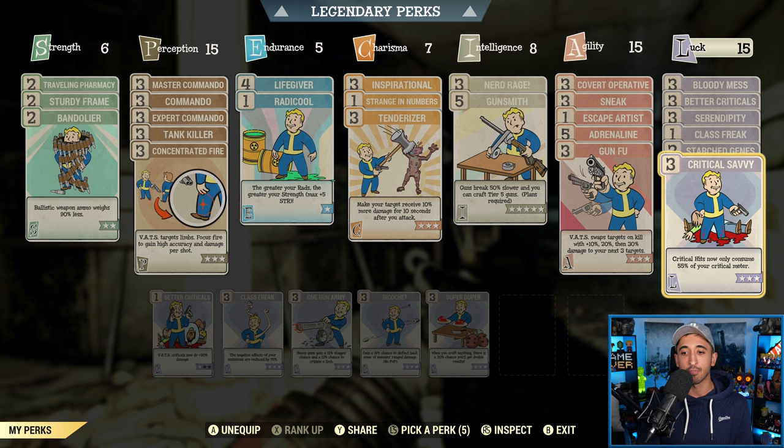Critical Savvy essentially ensures — with a few other things — that you can get a critical shot every two shots. Critical hits now only consume 55% of your critical meter when maxed out. When you have your Luck at 33, every second shot essentially becomes a critical and you can use criticals all the time in VATS. It is freaking awesome. So for sure, have Critical Savvy. My friend Tear has done a great video to show how you can ensure every second shot in VATS is a critical — TLDR: Critical Savvy and 33 Luck. Some other luck options are Quick Hands, Tormentor, and Grim Reaper's Sprint, but I don't really use them.